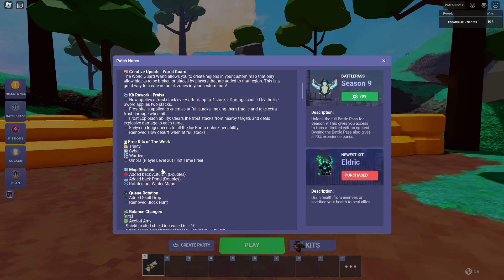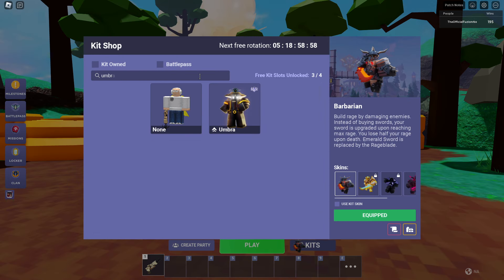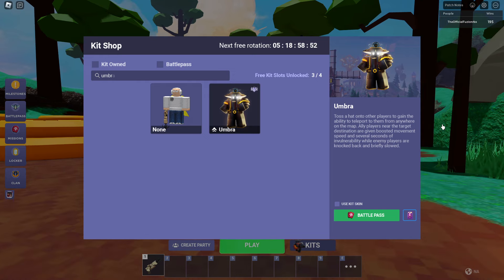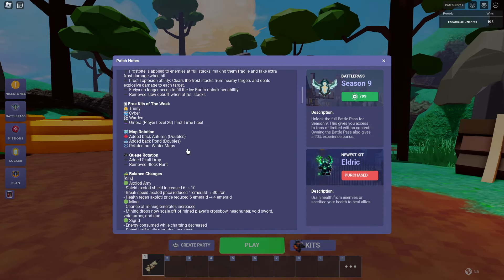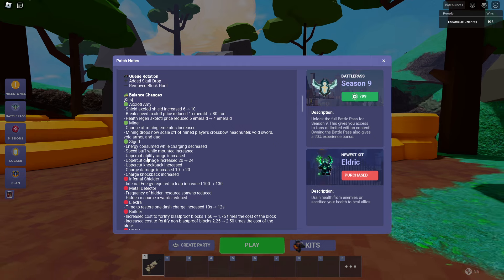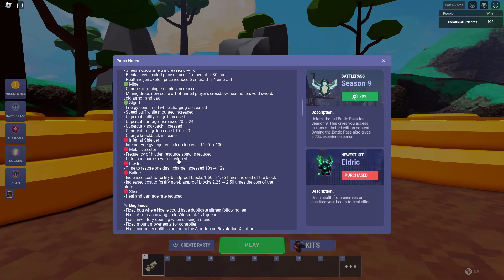On top of that, they did an entire rework to the Freya kit — you can see she has a frost attack with up to four stacks. The kit got completely reworked. For free kits of the week, we have the Trinity, the Cyber, the Warden, and the Umbra.